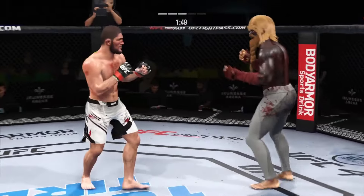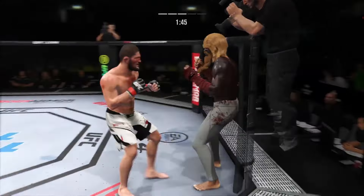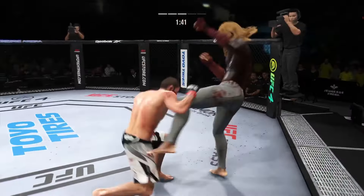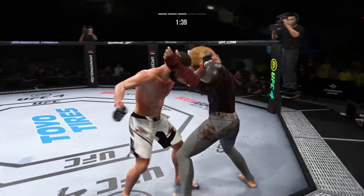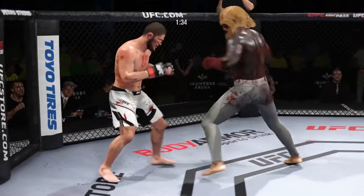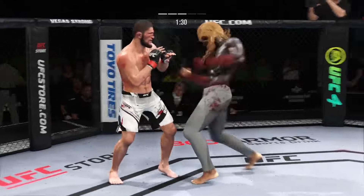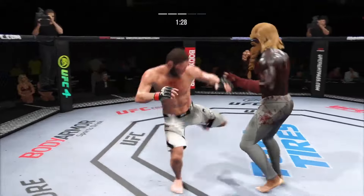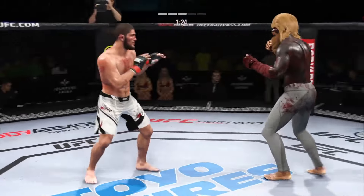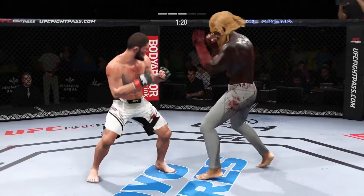Got the single collar tie. Significant strike attempt but a huge flop. He stuffs the takedown — how good is his takedown defense? Battling for hooks. A combination lands — he's really putting his strikes together tonight. He's feeling himself, John. Great job of putting everything together, lunges forward with a left.